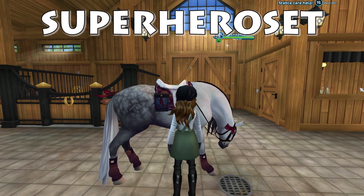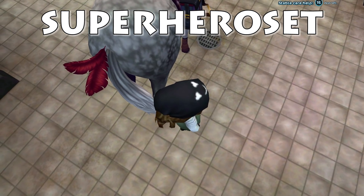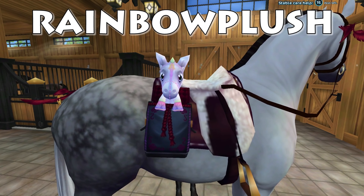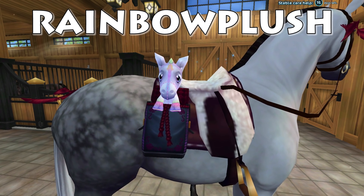Superhero Set gives you one head ribbon in the shape of a feather, one tail ribbon in the shape of a feather, and one saddlebag. Rainbow Plush gives you one free rainbow plushie pet. This pet sits in your horse's saddle and does not walk.